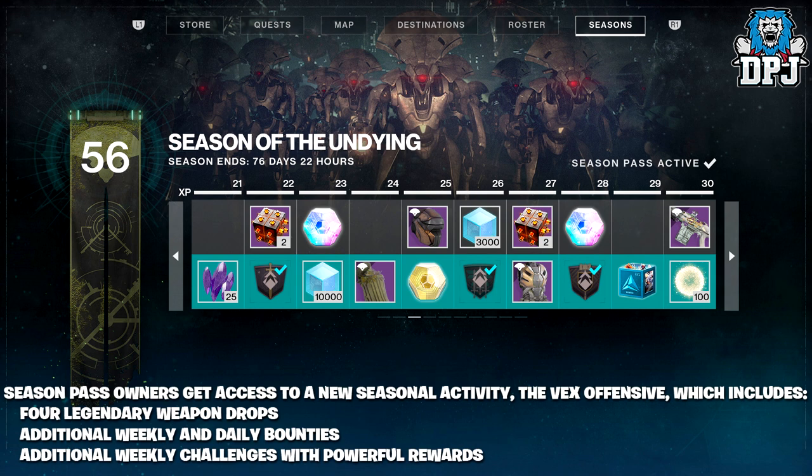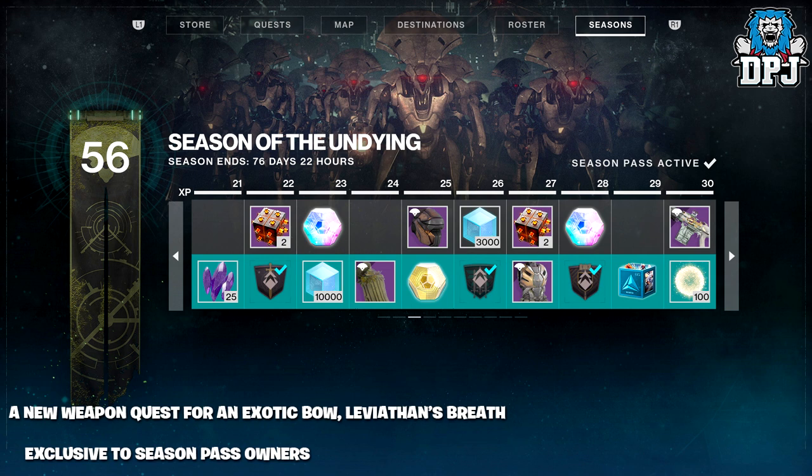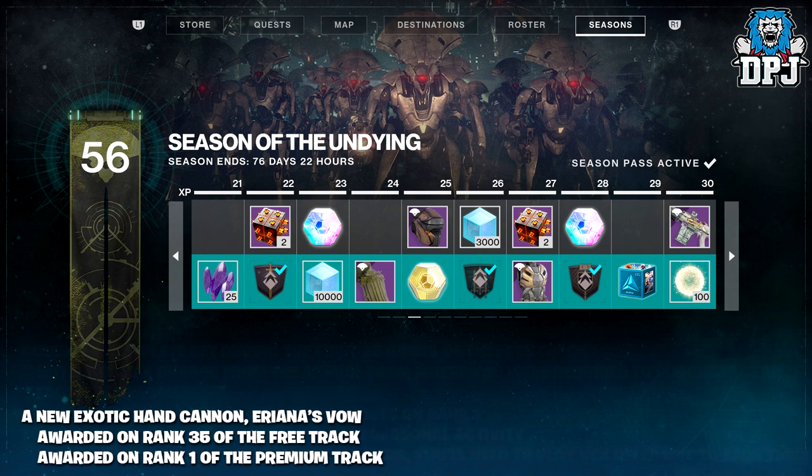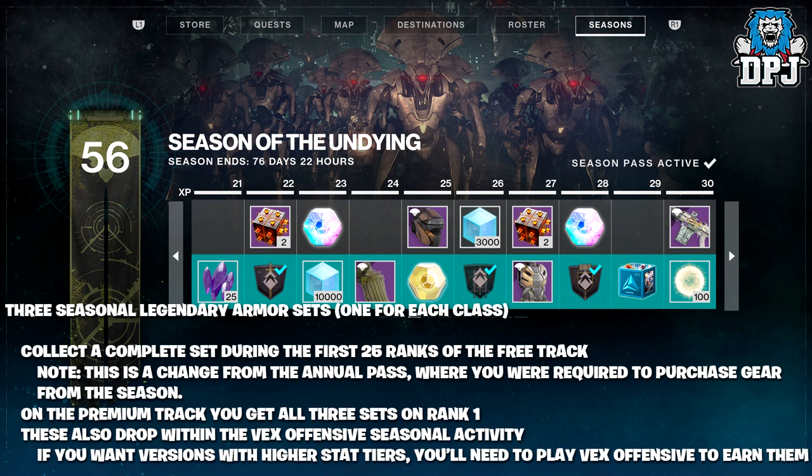The Vex Offensive includes 4 legendary weapon drops, additional weekly and daily bounties, additional weekly challenges with powerful rewards, a new weapon quest for an exotic bow — Leviathan's Breath — exclusive to season pass owners, a new exotic hand cannon called Ariana's Vow awarded on rank 35 of the free track or rank 1 of the premium track, and 3 seasonal legendary armour sets, one for each class.